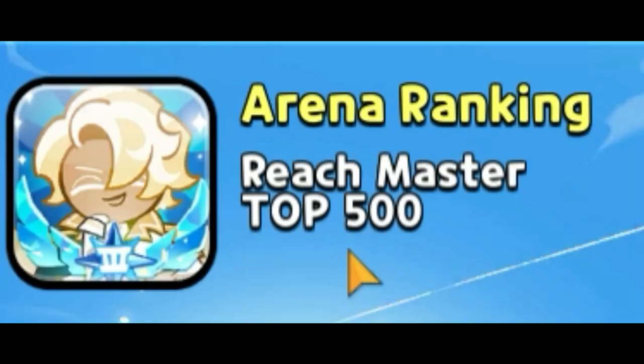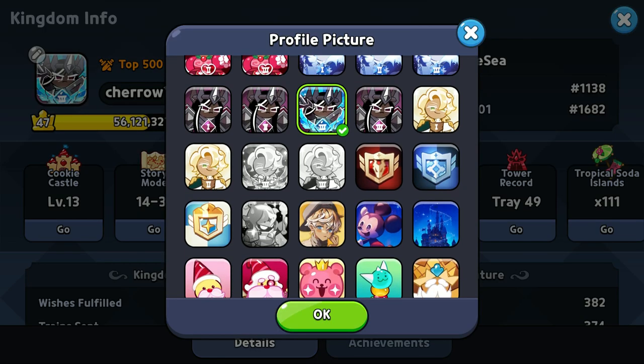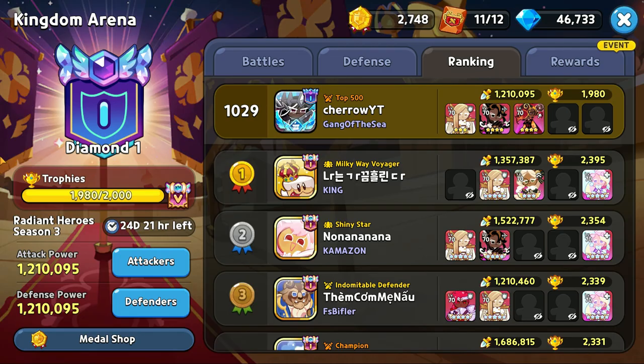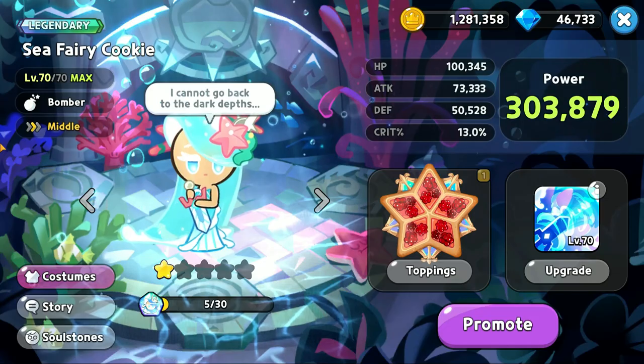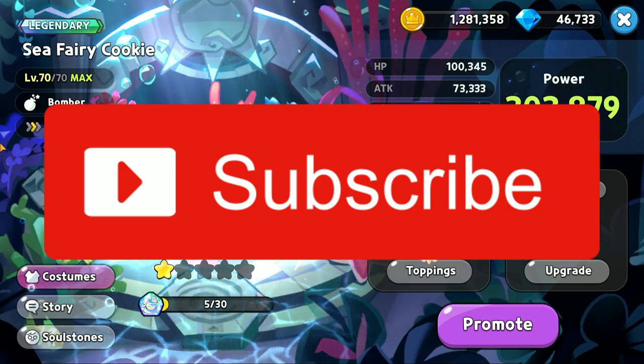Not 'maintain,' not 'stay in' — but 'reach.' That means you can reach top 500, drop down, and still get the profile picture. How do I know? I have a top 500 picture from the Dark Cacao season — I reached top 500, then dropped down to around top 5,000, and still got the profile picture. I can confirm this 100% works. So basically, don't worry about staying in top 500; all you have to do is reach it. No one ever pointed that out on YouTube, so I'll be the first. Now you should subscribe — it's not every day someone gives away their secrets.